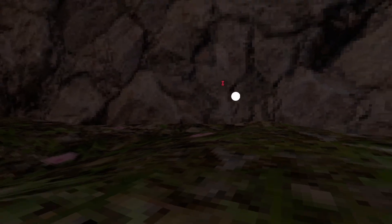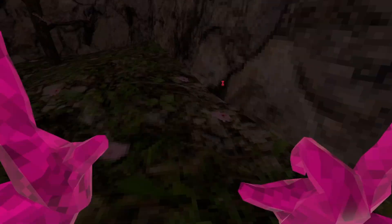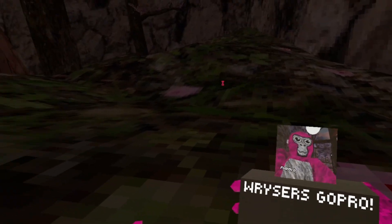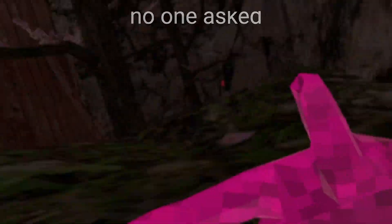Checkpoint — right grip to place it and then right trigger to spawn on it. First person cam — I wasn't sure if this works, but it does work. So yeah, you can see this is like my GoPro view.